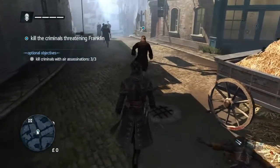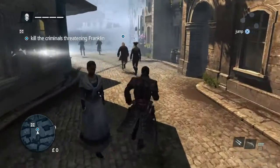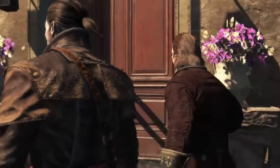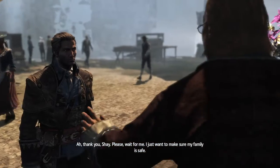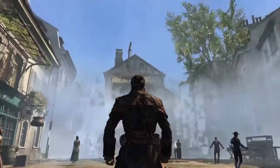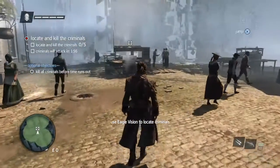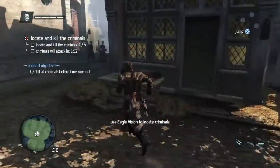There are other options if you don't get those ones right. So follow Benjamin Franklin to his house. 'Thank you Shay. Please wait for me, I just want to make sure my family is safe.' As soon as he goes inside, green circles come up and you're looking for five assassins who are out to hurt him.